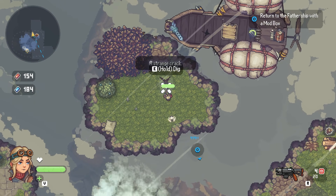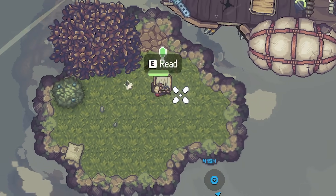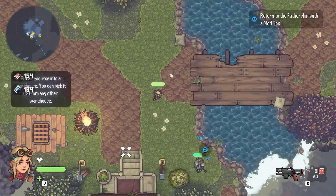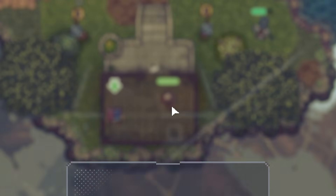There's a strange crack - we can dig that up. Oh, I've got a treasure chest! And with this island liberated we can head back in here - oh, an SMG! Yes please.